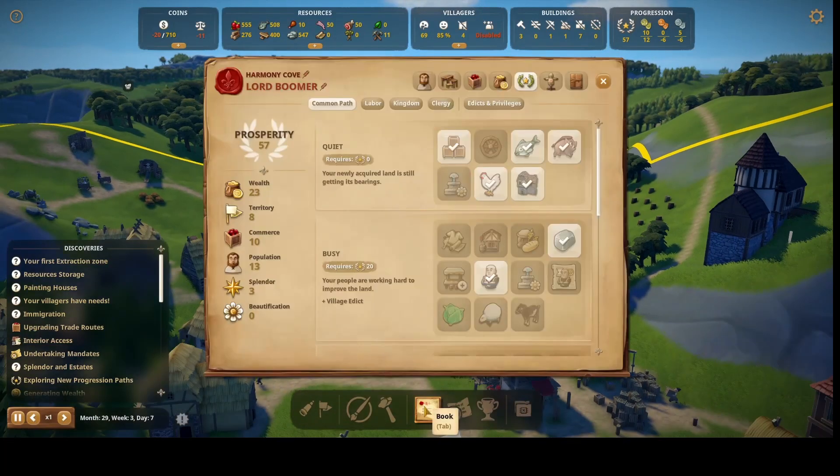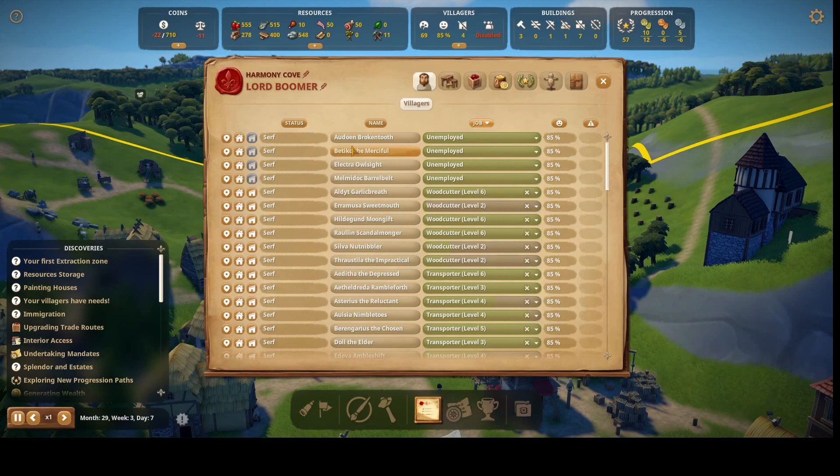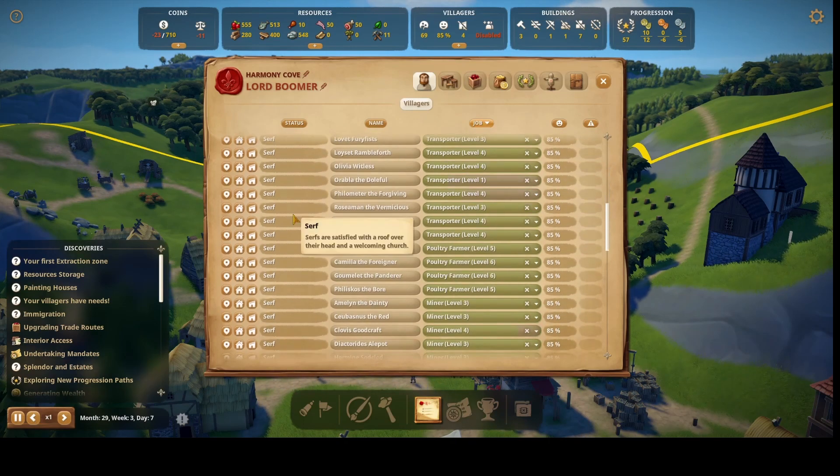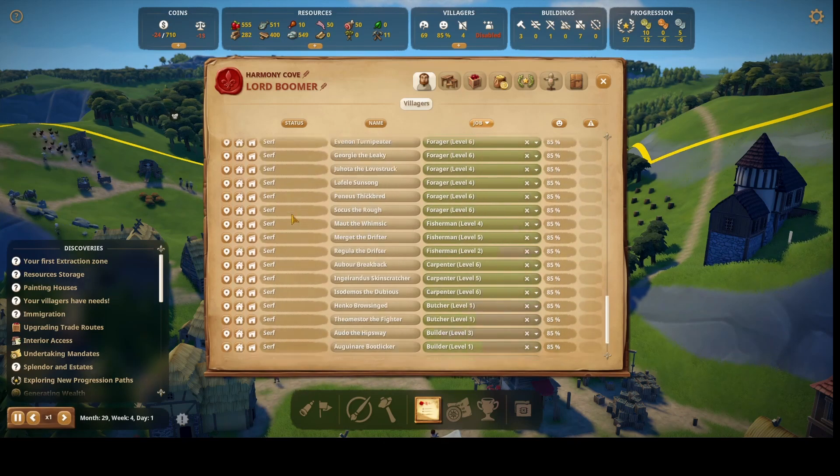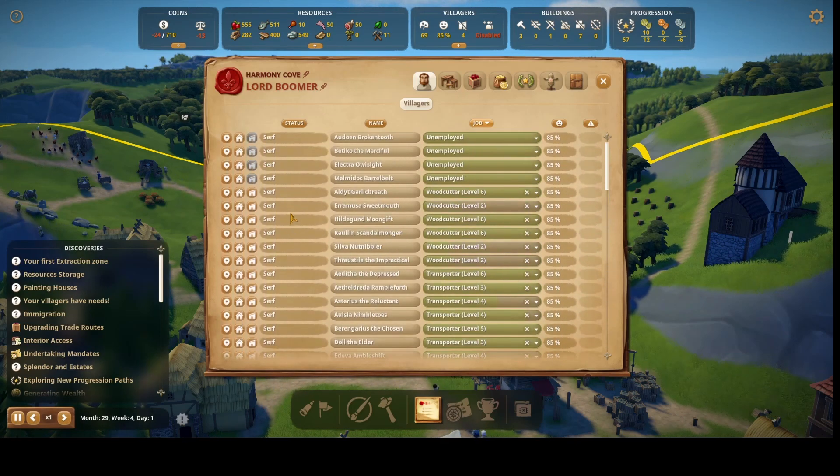What I ought to do is look and see if I have any commoners. It says I've got three or four unemployed — well, those are all serfs. I don't have any commoners anyway; they all took off. Let's just go ahead and keep going with what I've got.